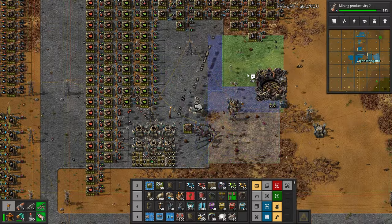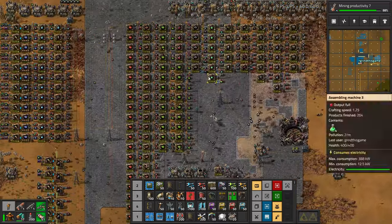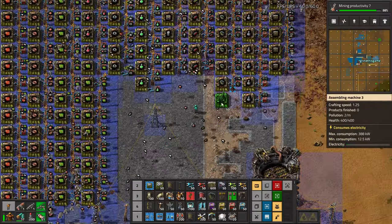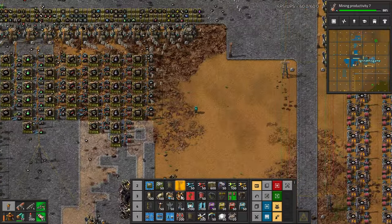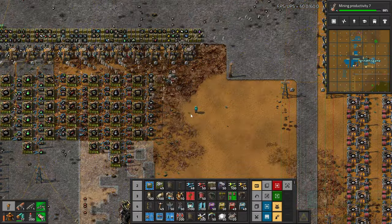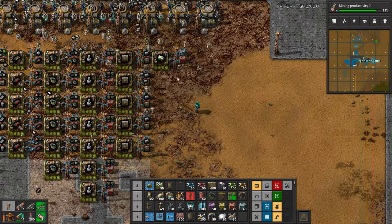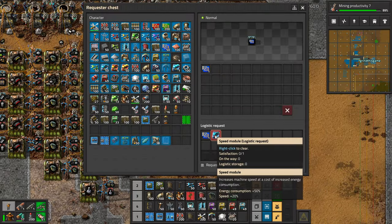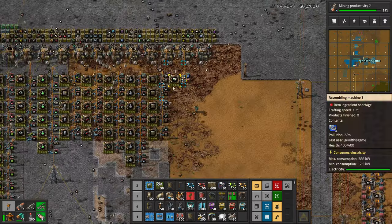I need some concrete around here. Rocket control units — we'll build those close to the rocket. I do have a blueprint for this. Let's have a dedicated lane for rocket stuff. So rocket control units... let's get the requesters set up. We're probably out of speed module 1s — that should be enough to kick things off. Speed module 1s need red circuits. We are making them, we're just low on red circuits.